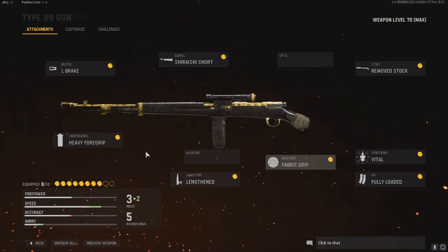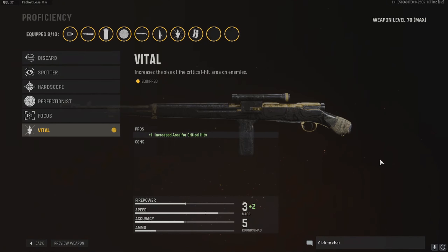Now proficiency — you want to use the Vital. The Vital — I'm not sure if it's bugged or what — but the Vital is literally the most OP proficiency you can have on a gun. I'm not sure if it works for every gun, but what I do know is that the Vital increases the size of the critical hit area on enemies. So the critical hit is the headshot, and I'm guessing it just extends further down the body, so if you shoot them in the body you get a kill as if it's a headshot.